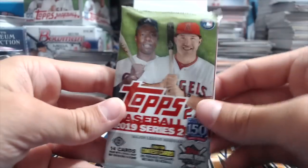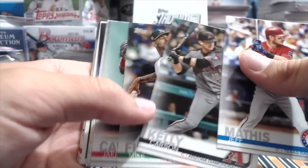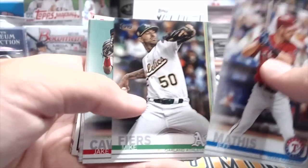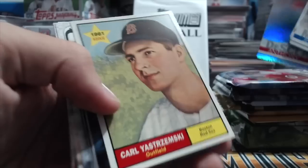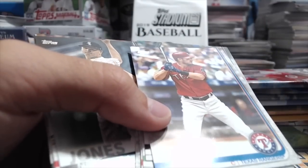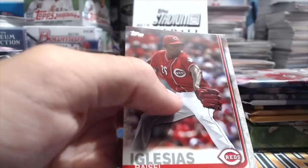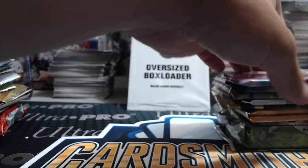Going right into 2019 Series 2 — these packs have a few more cards which is always interesting. Jeff Mathis, Kelly Carson — not Kelly Clarkson the singer! D'Anthony Daflon, iconic card. Carl Yastrzemski — that's cool, he looks like he's 12 in that picture. It's an old card from 1961. Nate Jones, Nick Williams, Blandino, Dalka, Ismero, and Garcia.